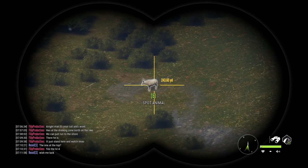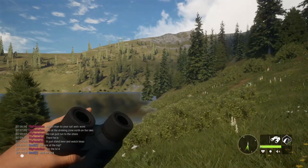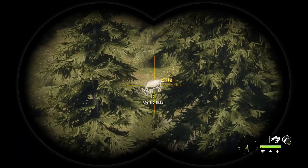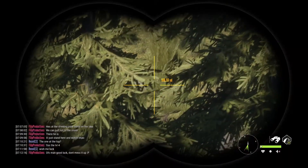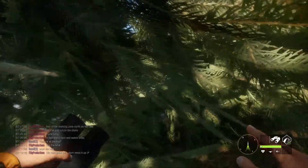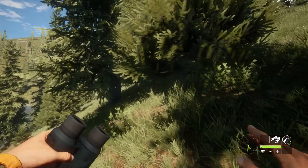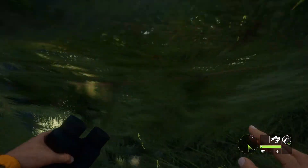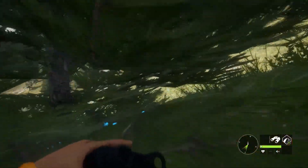We're gonna work our way in there and try to take this guy with the recurve. He's actually right in the open - this is gonna be kind of hard to get as close as I need. These trees make it kind of hard to see where he's at, and I don't want to get in so close that we spook him to start this video, so I'll tune you guys back in once we have a better picture of what our stalk is going to look like.